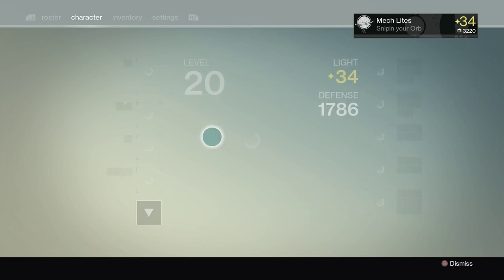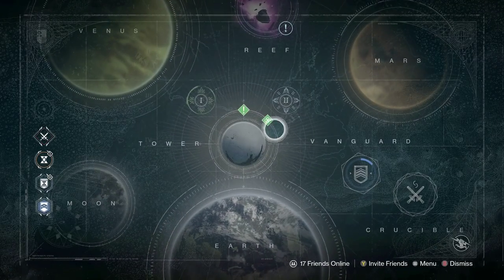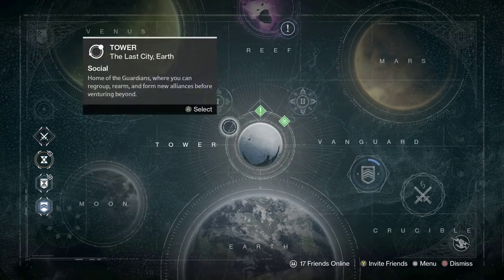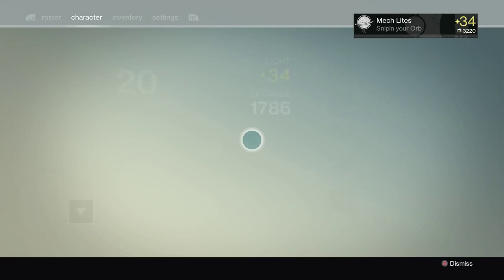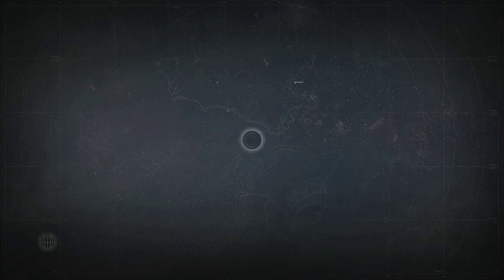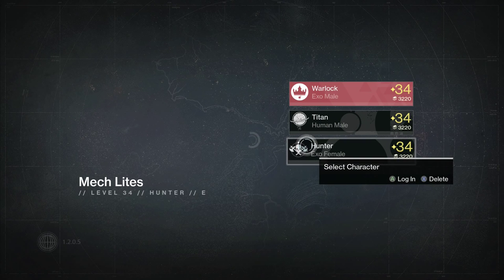I have public event packages here in my postmaster — I've got two of them — so I'm going to open those once I get my Titan subclass. Same thing for my Hunter. The best thing to do is wait until you get your subclass, then turn in all your bounties, get your faction packages, and open all your public event packages so you can rank up much faster.